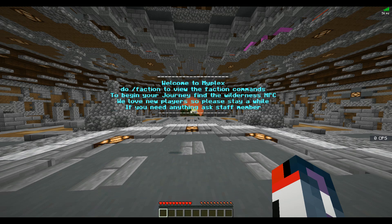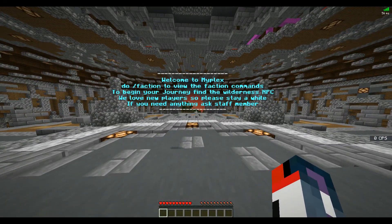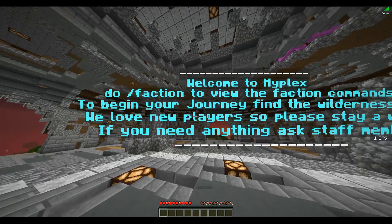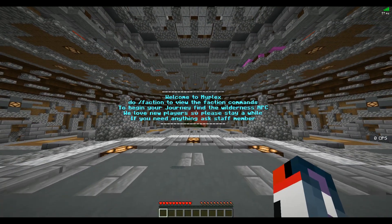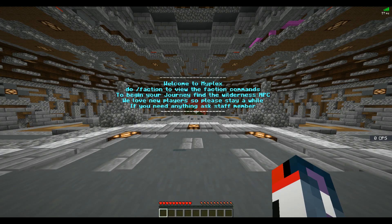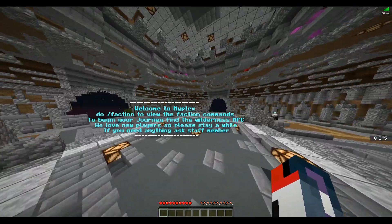So welcome to MindPlex. It says: do select faction to view the faction commands. To begin your journey, find the Wilderness NPC. We love new players so please stay a while, and if you need anything, ask a staff member. The only thing I would recommend is making 'do' here capitalized, and I don't think you need 'journey' capitalized either. Maybe space it apart a little bit more so it's easier to determine what's a new sentence and what's the same sentence. But that's just my overall suggestion.